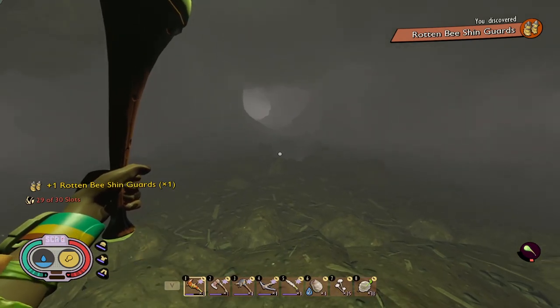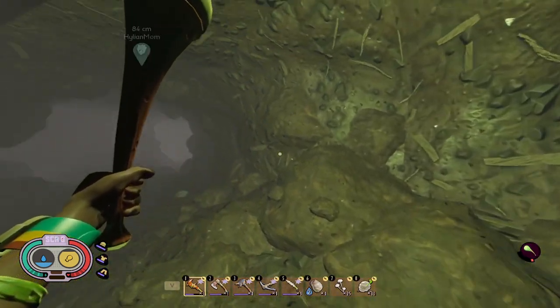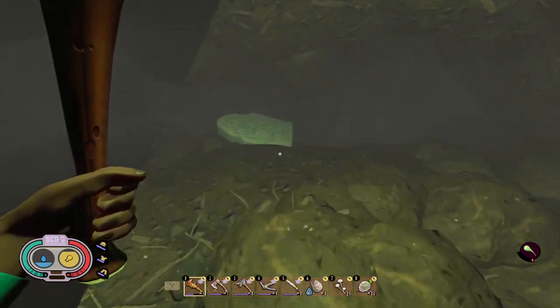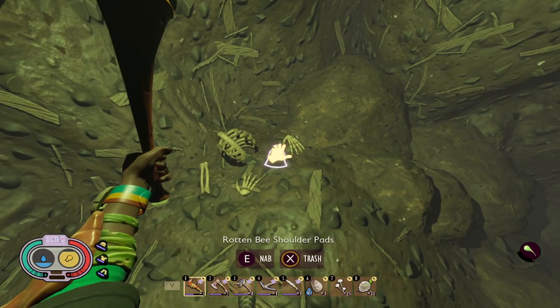Once you've got those, you can continue and drop down the hole. That will take you into this bottom chamber, where we will have our last item here by a mint piece, and that is the Rotten Bee Shoulder Pads.